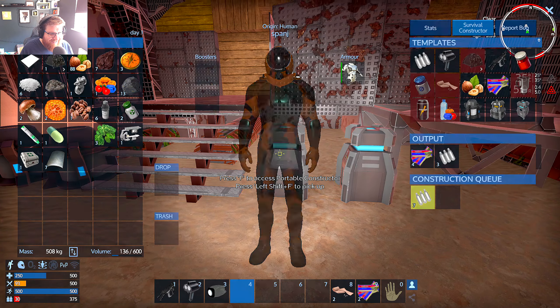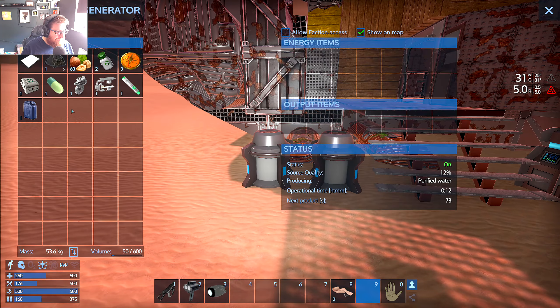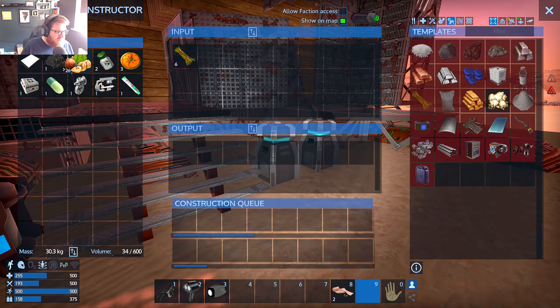We have two bottles of O2 on our toolbar - we can refill oxygen. We should eat something too. You split stacks by right-clicking on them, which splits them in half. We've got 10 emergency O2 bottles on the bar and 24 energy bars. You can actually eat these directly from the constructor output by shift-right-clicking - they never spoil while in the output and stay fresh the entire time. Wonderful.